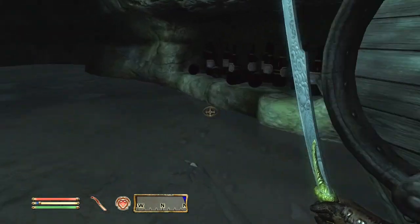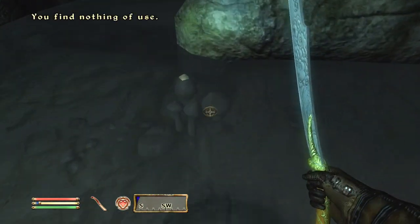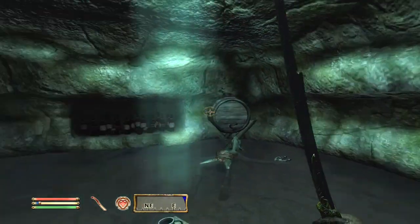I totally forgot about this, but there are mods in Oblivion to actually make yourself look like a Spriggan, so just keep that in mind. If you want to go further with this build, go for it. This is vanilla Oblivion — no mods, no DLCs, nothing like that.